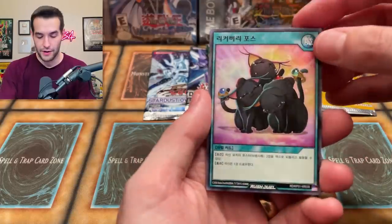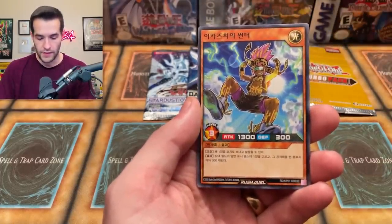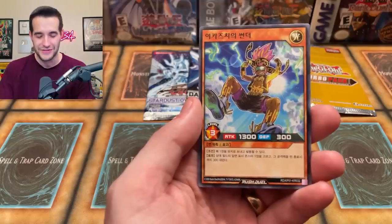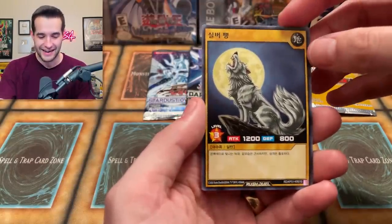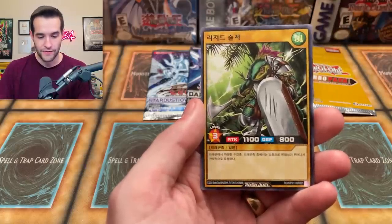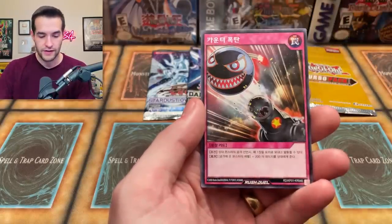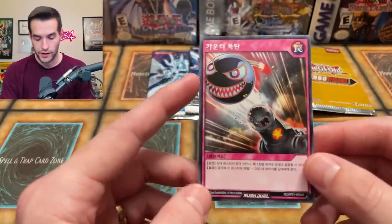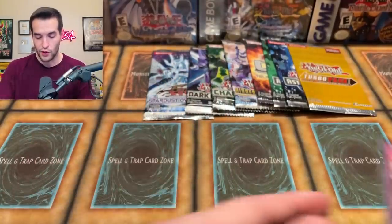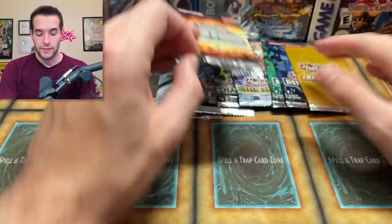I don't even know if Blue-Eyes is in this set — that's all I know about Rush Duel. We've got three cards — what is this? These look like Yu-Gi-Oh cards! We got Silver Fang — I recognize that guy, classic artwork. Is this the Lizard Soldier? These are classic LOB cards! And that guy from the chain shop from Mario... okay I don't know that one. No foil, but it's an OCG pack — they do that with a lot of their stuff, not a guaranteed foil.